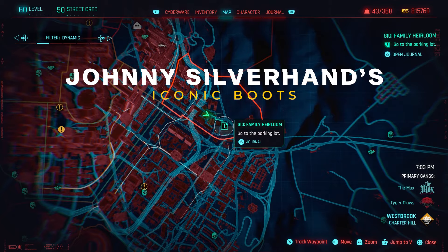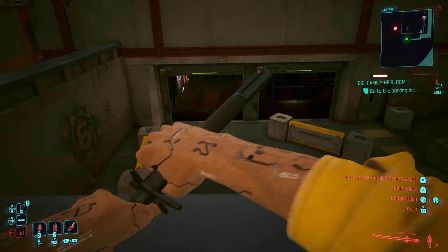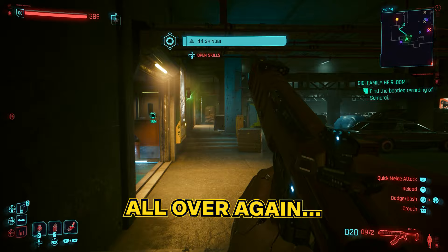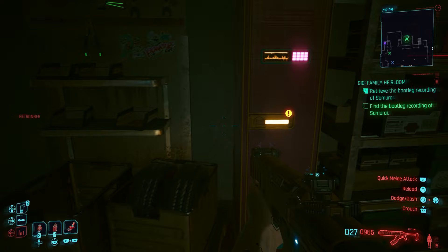Next up, you're going to be heading to Westbrook in Charter Hill to complete the gig Family Heirloom. This one is very straightforward: sneak into the building, avoid all the bad guys, and recover a car. I didn't get the memo and instead jumped in headfirst, guns blazing, and finished within a minute — it was like losing my virginity all over again. Before recovering the vehicle and completing the quest, head over to the safe and grab the second piece of Johnny's outfit: the swanky boots.